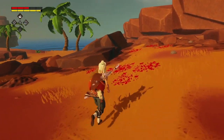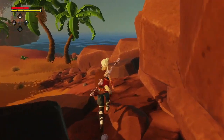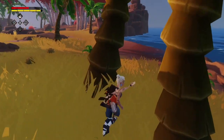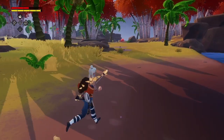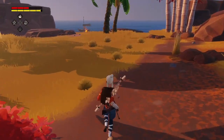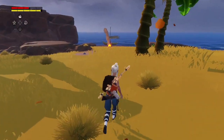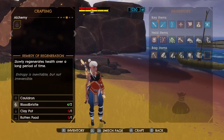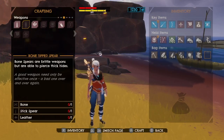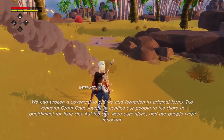I wonder if I have to defeat this one boss and then I can access all the things on this map, or if there are multiple bosses and each one unlocks a different tower. Where is my freaking boat? Oh, I can just check the map — I'm on completely the other side of the island. I definitely need to make a new spear since mine broke. Let's see — I can make a stick spear but I also need leather and bone. I have some skin I could make leather out of — I'd need to make a drying rack first.